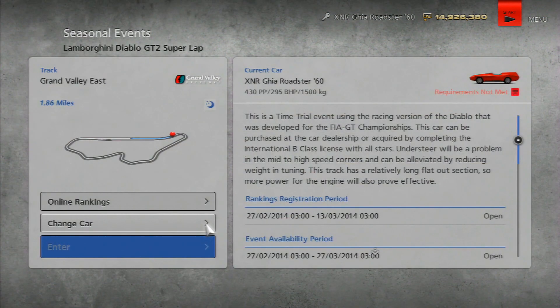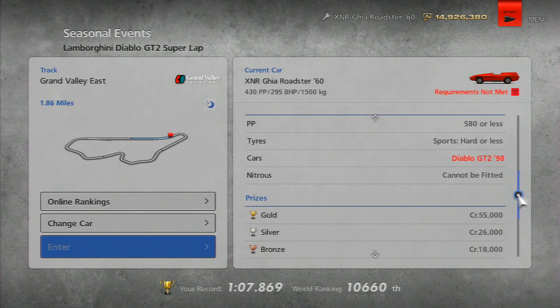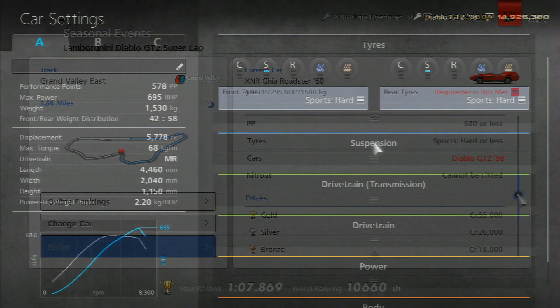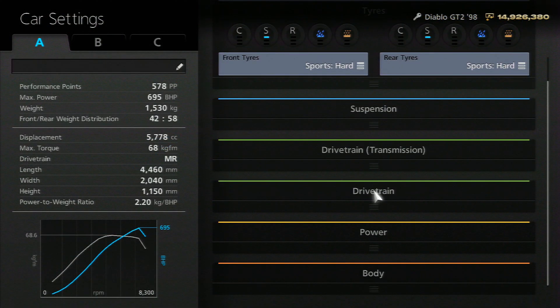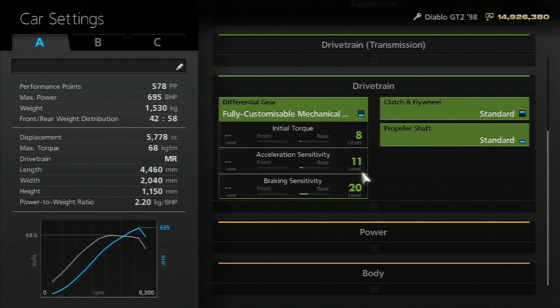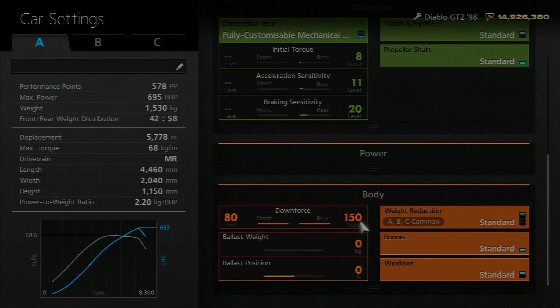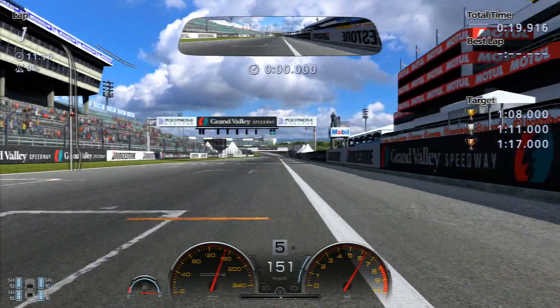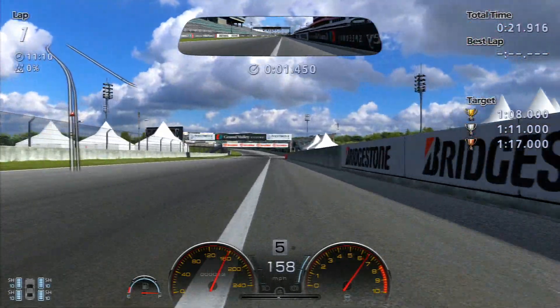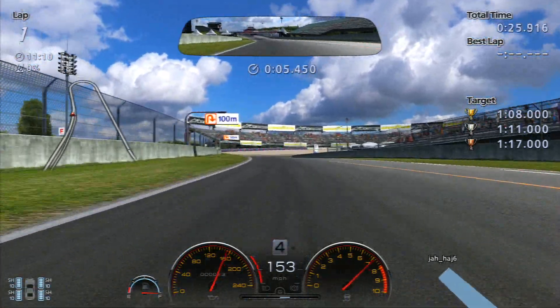Second event — we're at Grand Valley East, this time in quite a different beast: the Lamborghini Diablo GT2, which I believe you can win in one of the license tests and also buy. I've made some important upgrades: the drivetrain — fully customizable differential at 8, 11, and 20 on the three settings — and don't forget to increase the front and rear downforce all the way up to maximum, then get the car into the performance point range.